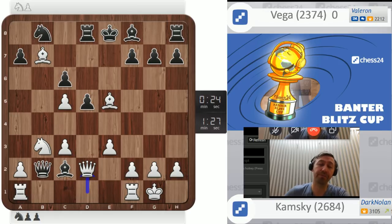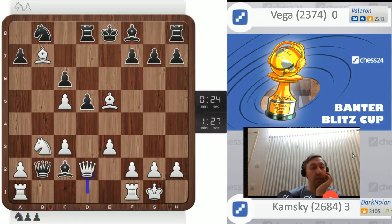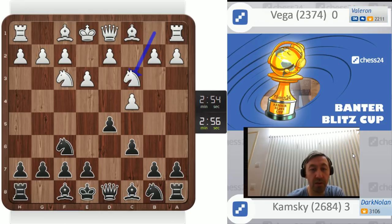She just resigned. Black should probably have just taken on c3 with the queen, tried to bring the queen back. I'm waiting for my rematch. It seems that in this banter blitz the first person to get to eight and a half wins the match. These are not actually rated games. We're gonna go for the Slav with Chabanenko Slav — so it's gonna be like London reversed. London both ways!